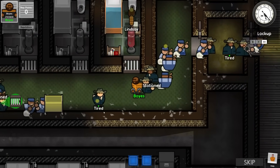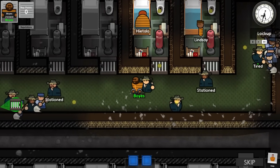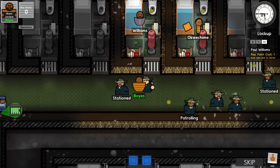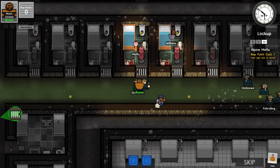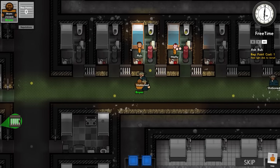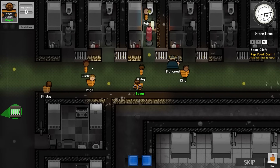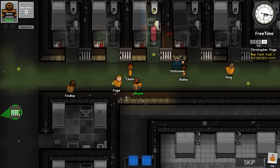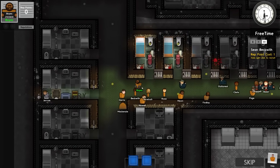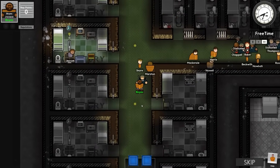The idea is that you can mouse over different inmates to see their traits. So for example, this guy up here — no traits. It shows the amount of rep points on the right hand side, and when they do have traits the rep points go up. Oh, is someone rioting? John Bailey has the instigator trait. We've also got extremely quick. I assume I wouldn't have been set this challenge if I couldn't identify the snitch.